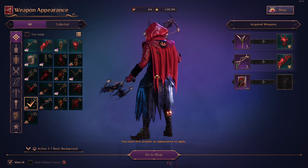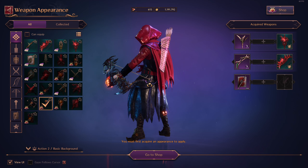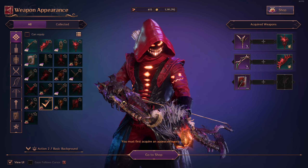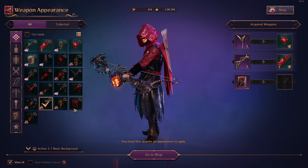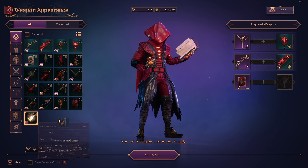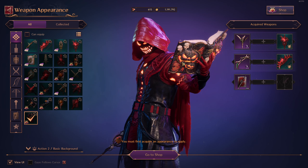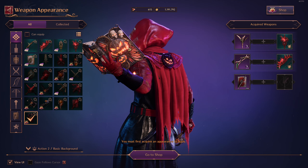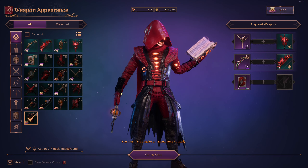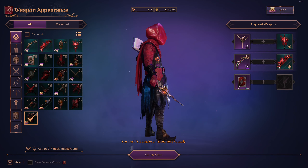We have the crossbows, followed by the longbow — the longbow is looking huge, it's massive, but the level of detail is again top quality. And then we have the staff — loving the pumpkin there, and we've got the skulls as well. Last but not least, we have the wand and tome. Just look at this — the detail, with the fire and flame effects. Very, very nice.